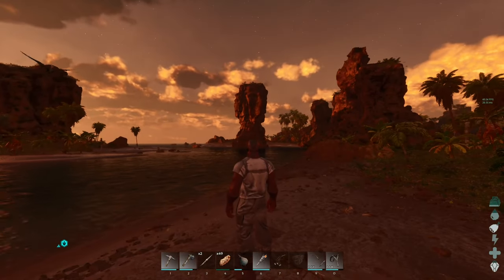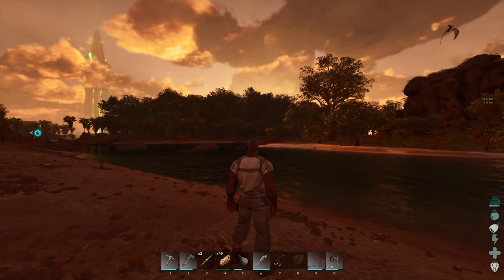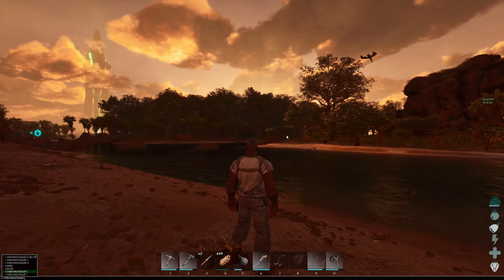Here's a quick tip if you're playing ARK: Survival Ascended and you're having some issues with FPS — we're sitting right in the 50s here. We're going to hit the tilde key on our keyboard, right next to the number one, and type this command: r.volumetriccloud space zero, then hit Enter.